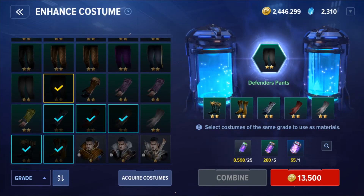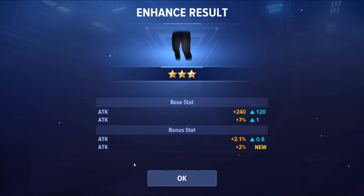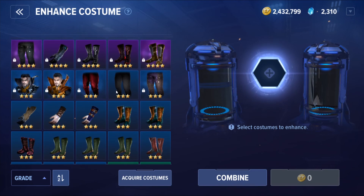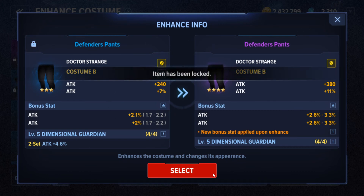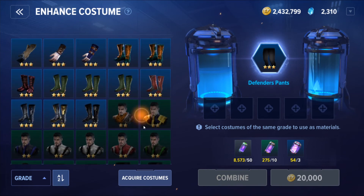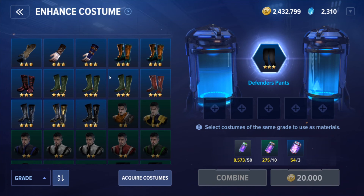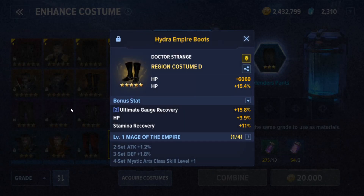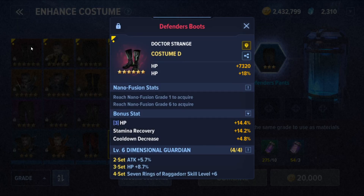After opening all the boxes, I went and enhanced some costumes. I actually got lucky enhancing the two-star pants to three-star and got a double attack bonus, and when I enhanced them to four-star I got a triple attack bonus — very nice. The same thing happened again with another pair of pants, giving me the most power. I'd be much happier if that roll was on my Hydra piece, but it is what it is.